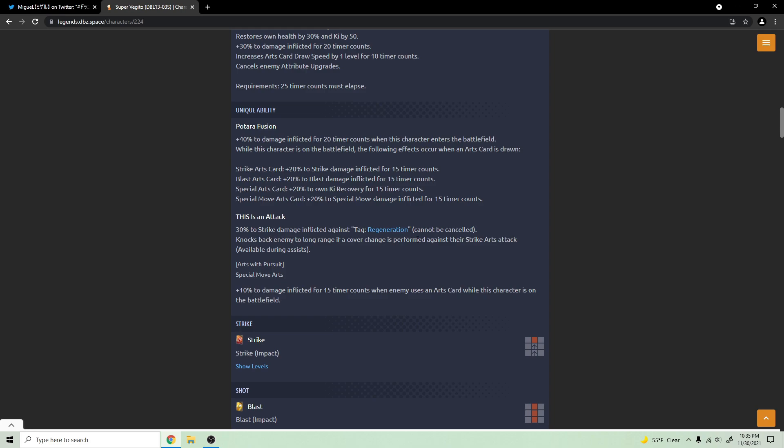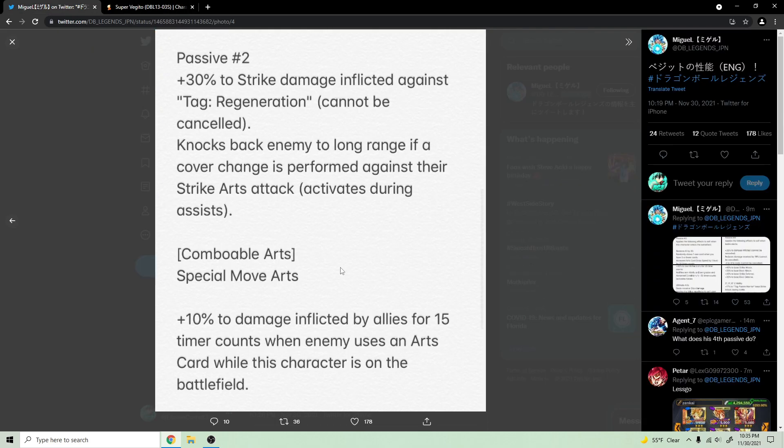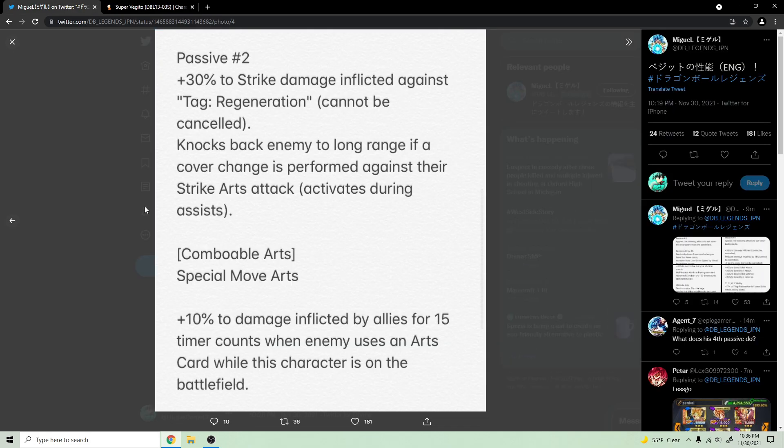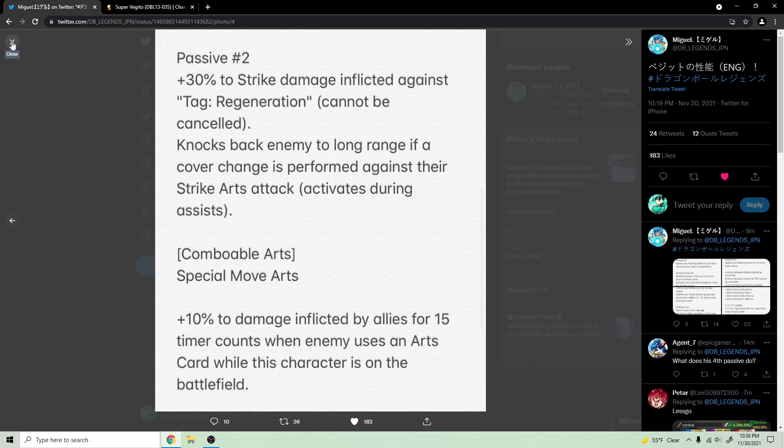His second passive pre-zenkai did 30 strike damage against regen, had a strike cover change where he could combo off with a blue card, and got 10 damage for 15 counts every time an enemy uses an arts card while he's on the battlefield — but that buff was just to himself. Post-zenkai he still does 30 strike damage against regen and has the cover change, but now the damage inflicted buff goes to his allies too. That's actually really good.